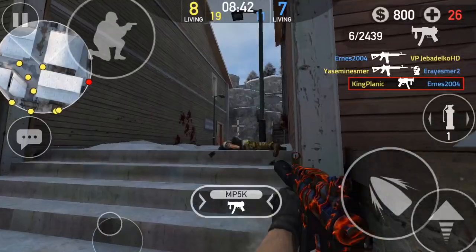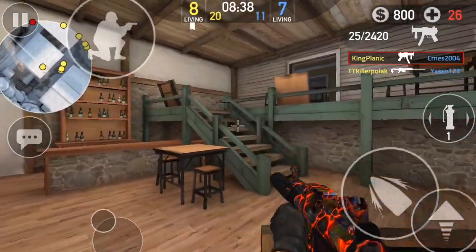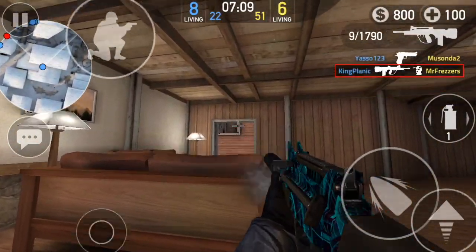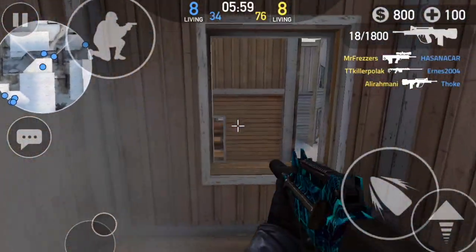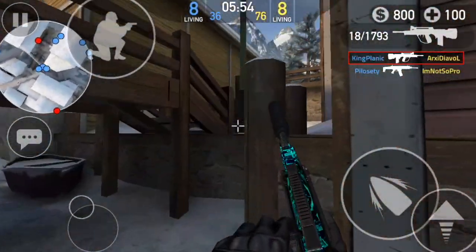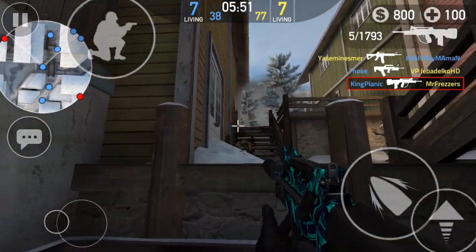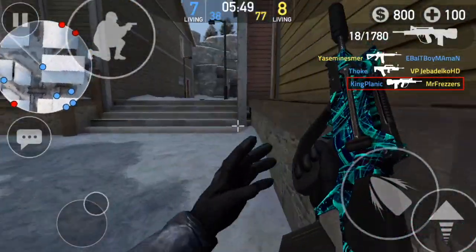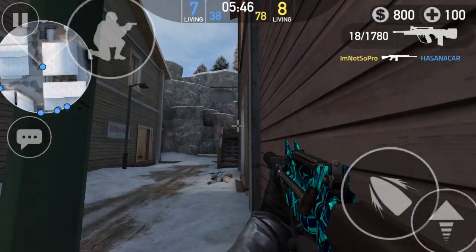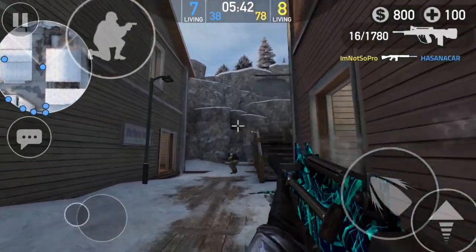Let's get to the cases or to the crates. Let me tell you something about them. In other games when you spend money you don't get the stuff that you want, but in this game there's actually a good way for you to get what you want. First of all you get five skins, you get credits, and there are no duplicated camos.